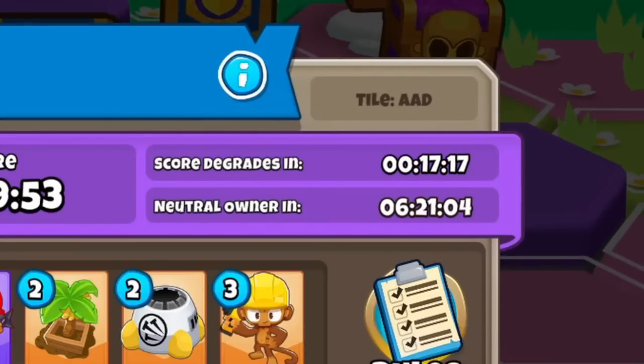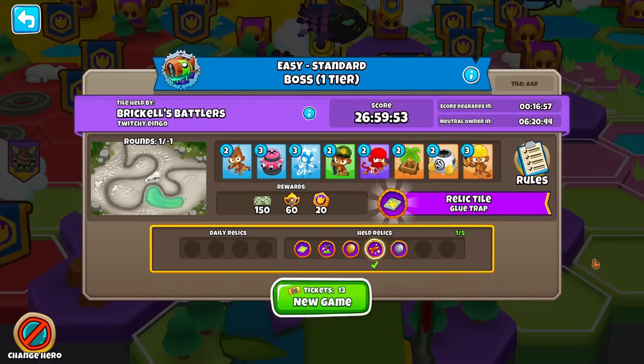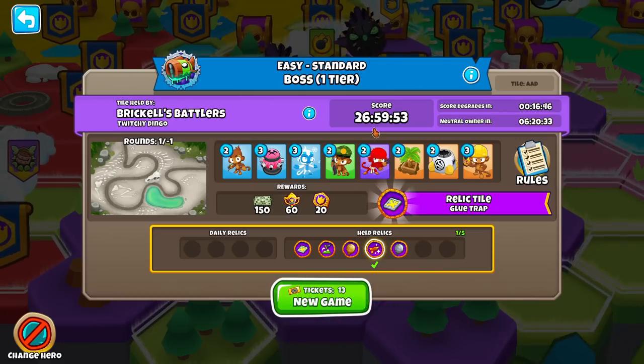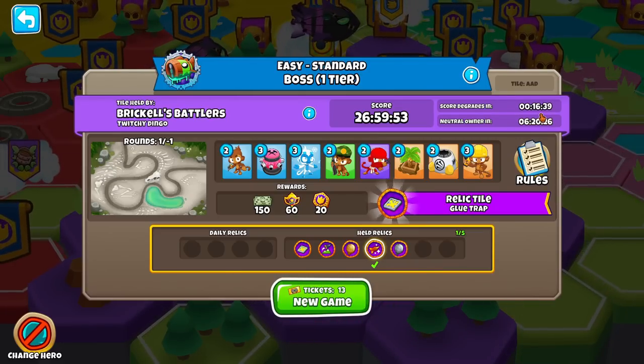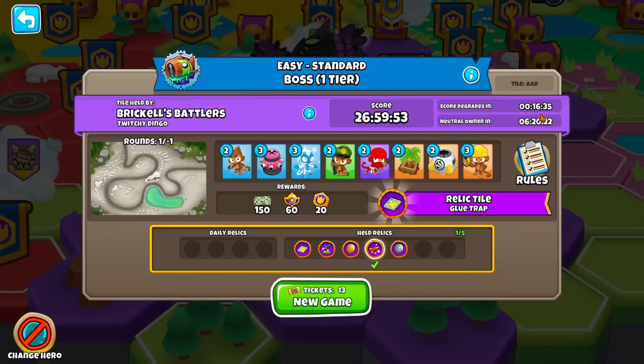If you look at the right side, you can see score degrades in 17 minutes. For multiple reasons, but mostly to even the playing field, all scores will degrade over time. So let's say you're trying to take this tile and you can't beat 27 minutes — all you have to do is wait a little bit, and then that tile will go down and maybe you can beat it. The problem is, the longer you wait, the more points your opponent gets.